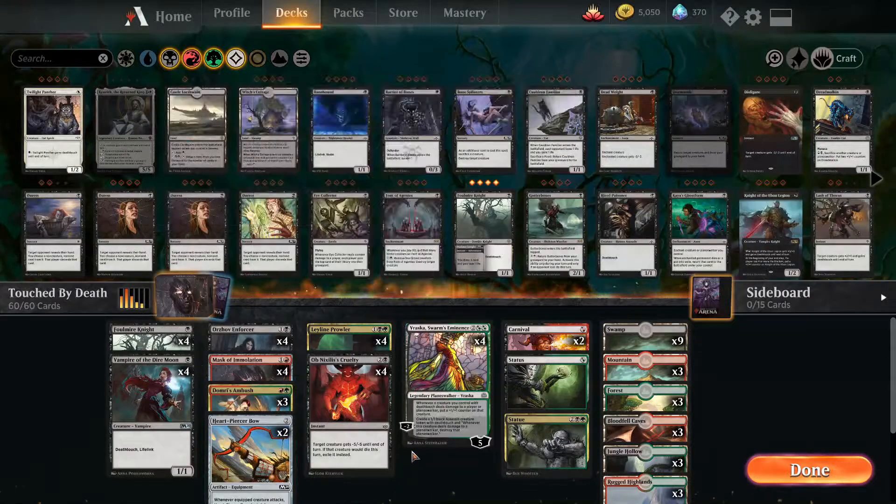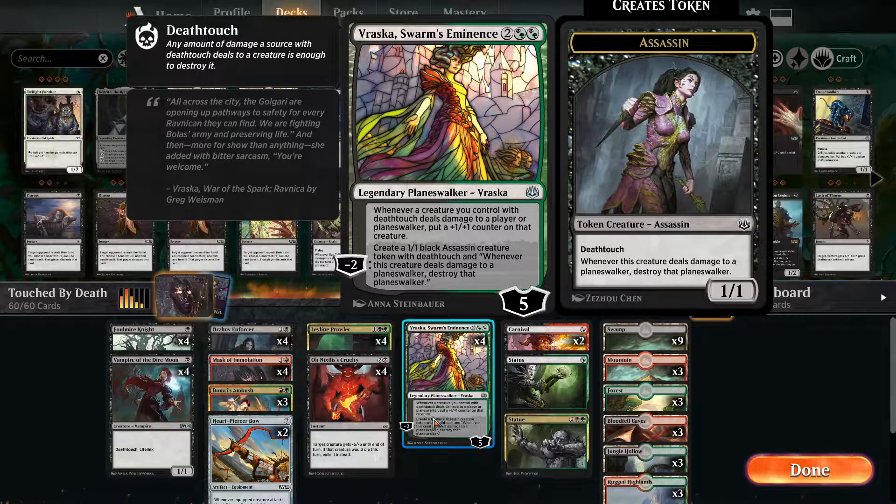Apart from that, we have our own Planeswalker called Vraska, Swarm's Eminence. If you remember her from our deathtouch buffs deck — which was another zero-rare deck that was very, very cool — today we're going to be using her to create those deathtouch tokens and also buff up our creatures, which is very cool.